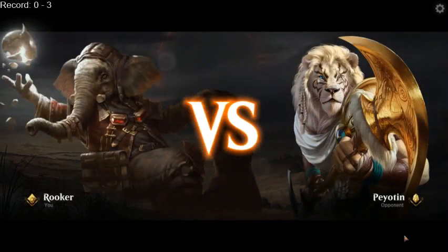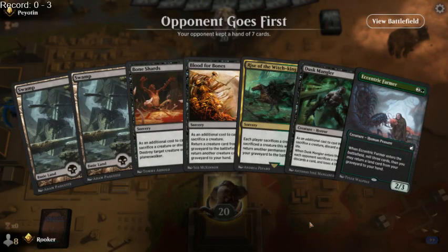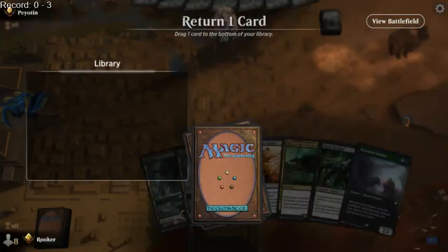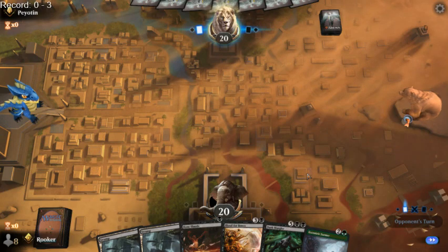Game number four. Feeling a little bit down after losing so much in a row. This is Peyotin. Sator Wayfinder — even if it finds us a Forest and lets us play Eccentric Farmer, we don't have any reanimation in hand. We kind of need our reanimation spells, so we mulligan that. Now we need green mana. We have Bone Shards to put Dusk Mangler into the graveyard, although we'll probably need green mana to get a creature.